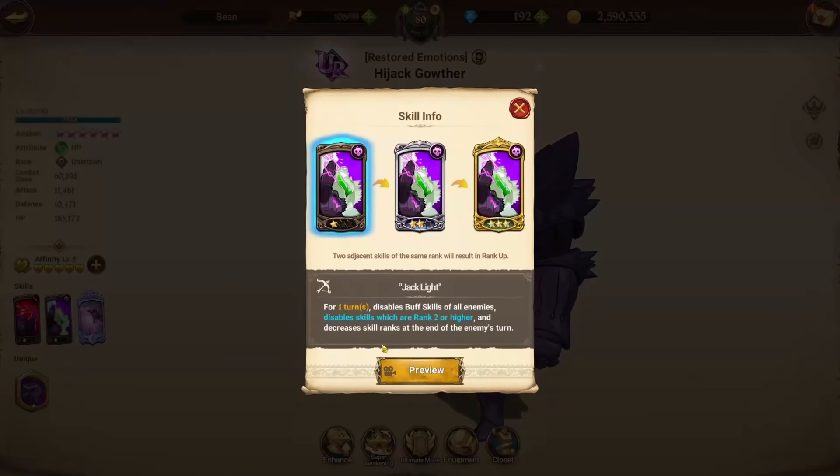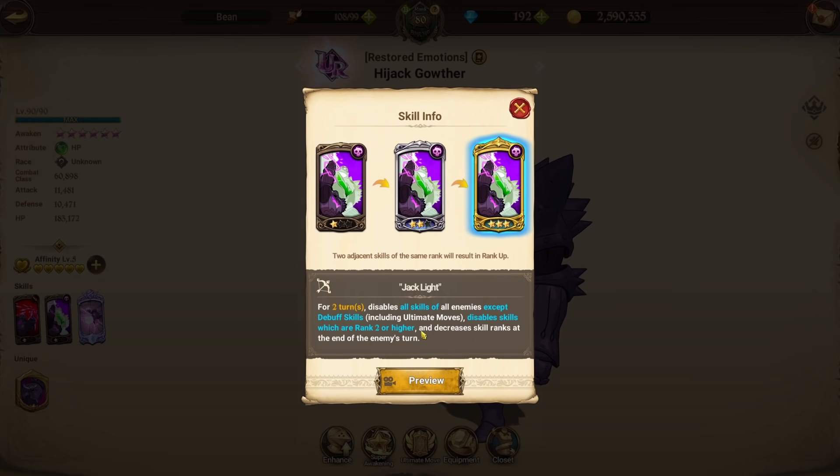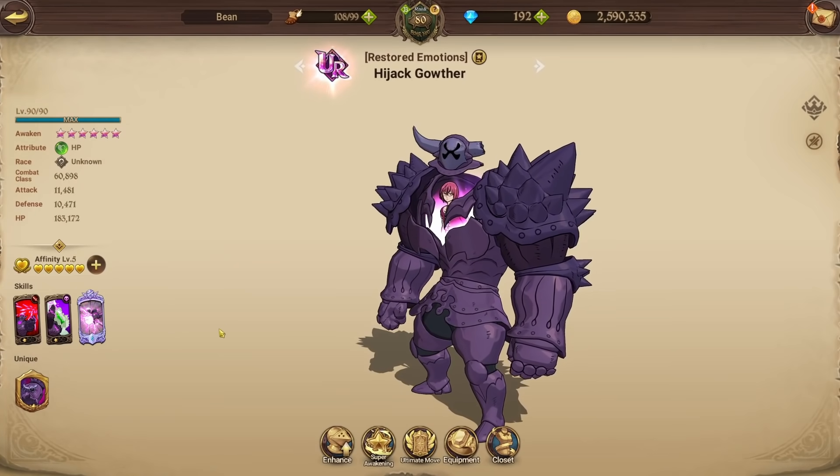His second card is really good — Jack Light. At rank one, for one turn it disables buff skills of all enemies, disables skills ranked two or higher, and decreases skill ranks at the end of the enemy's turn. This is really good against any buffer unit — Margaret is currently one of the most popular meta units and this completely shuts her down. Bond is a buffer as well. Jack Light rank three is really good: for two turns it disables all skills of all enemies except debuff skills, including ultimate moves. Absolutely broken card.